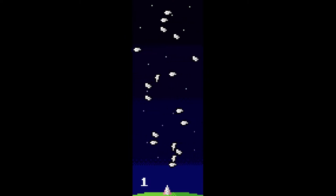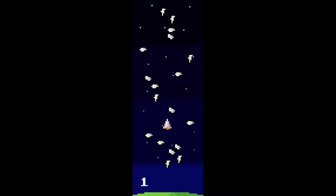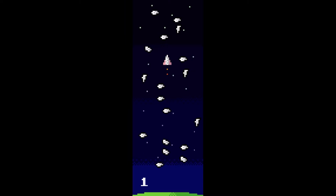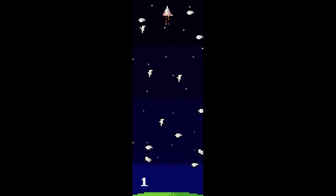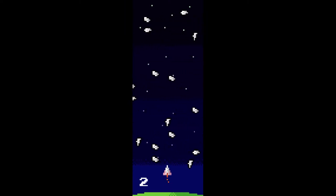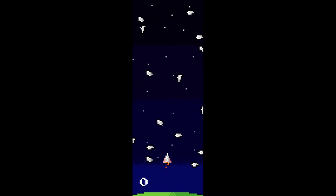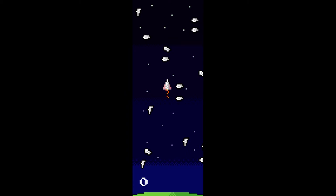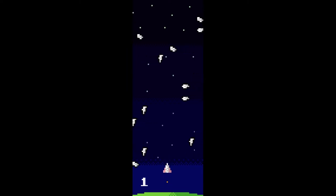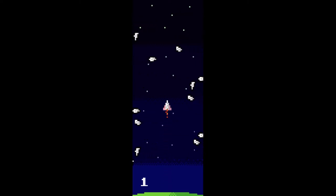Space Junk was inspired by the Kessler Syndrome, which is a real-world concept in theoretical astronomy developed in the 1970s by Dr. Kessler. It basically says that the amount of stuff we have in orbit is just going to increase — we're not really getting rid of any space junk from forgotten satellites or anything dumped by astronauts. As this debris field grows, it becomes an increasing problem, because if you hit something it'll shatter into smaller pieces, creating a cascading effect that makes it almost impossible to get anything out of Earth orbit without serious damage. Even microparticles can cause serious problems in space.